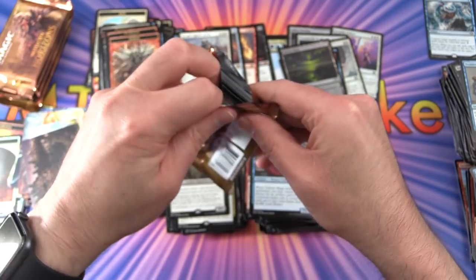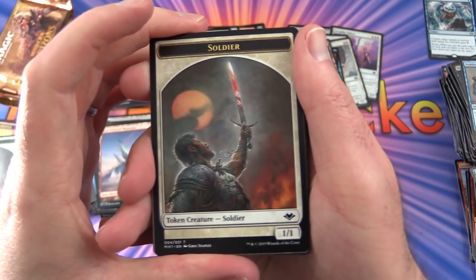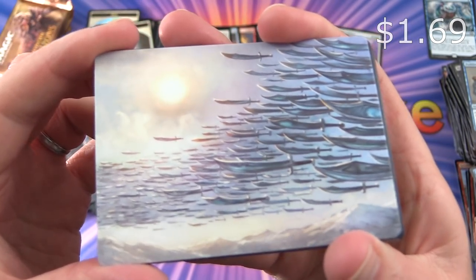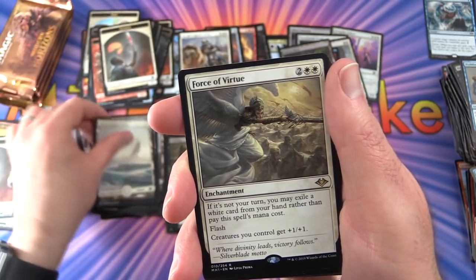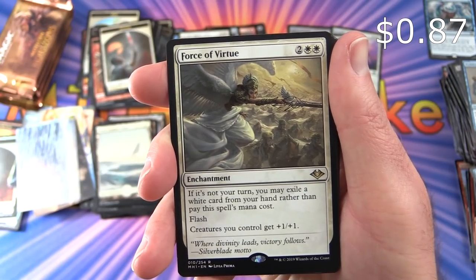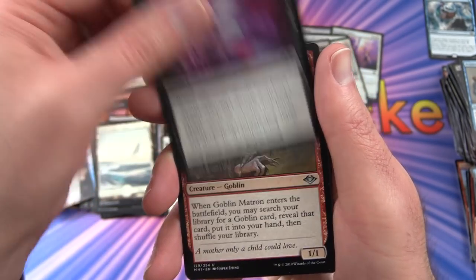Down to the last five packs — still looking for Serra or Urza, we need more mythics! Pack 32: Non-foil Soldier token. Snow-Covered Plains. Force of Virtue — enchantment for 4: if it's not your turn, you may exile a white card from your hand rather than pay this spell's mana cost; creatures you control get +1/+1. Also Shatter Assumptions, Goblin Matron again, and Llanowar Tribe.